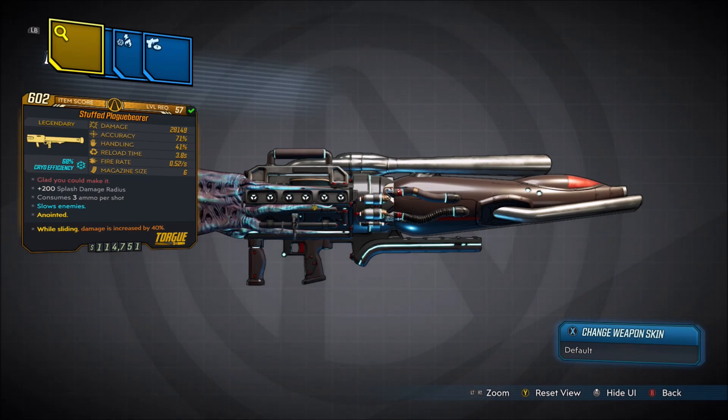This is one of the ones added to the base game that is exclusive to Mayhem 6+. The red text is 'glad you could make it,' plus 200% splash damage radius, consumes 3 ammo per shot. Damage is 28,149, accuracy 71%, handling is 41%, reload time is 3.8 seconds, fire rate is 0.52 a second, with a 6 magazine size.